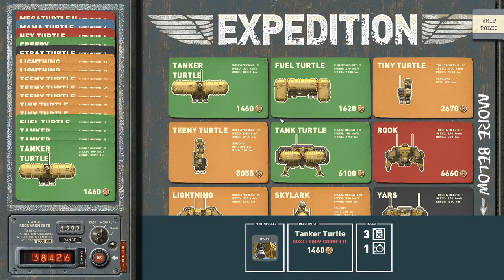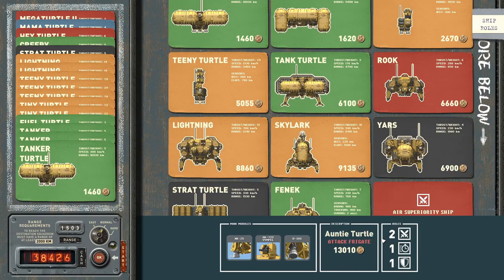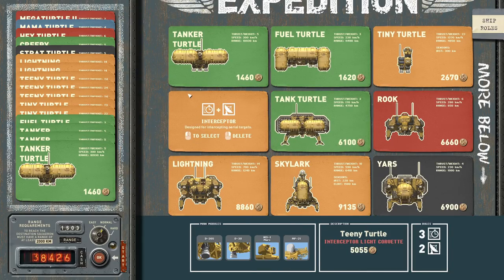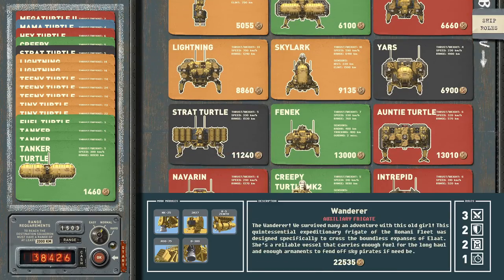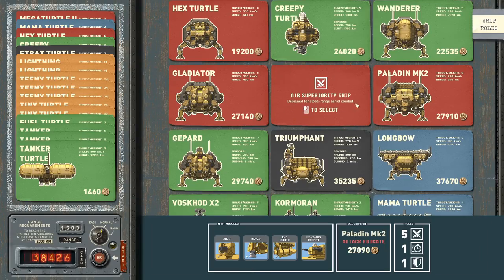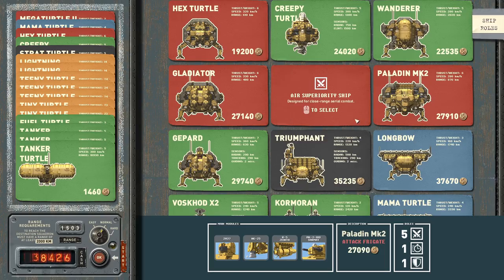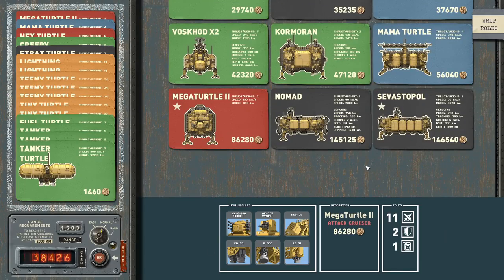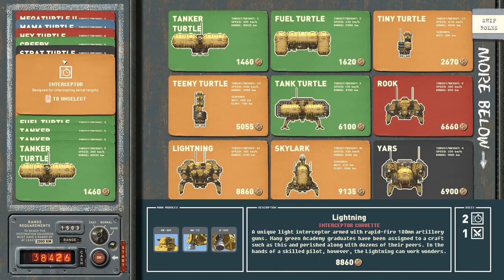I know I want the Mama Turtle and that's going to eat a lot into our funds, and then we also want the Strat Turtle. So now we have 38,000 left. I think I can afford one more Hex Turtle plus Tanker Turtle plus Teeny Turtle combination, but I think I'm not going to do that — it might be better to just save the money and buy things as we need them in game, including reinforcements and replenishments.